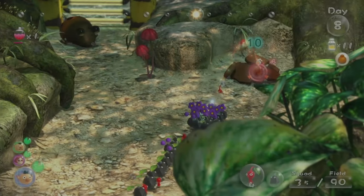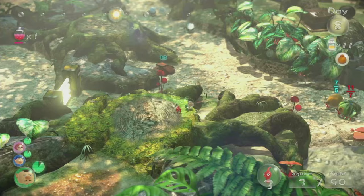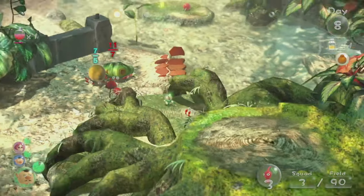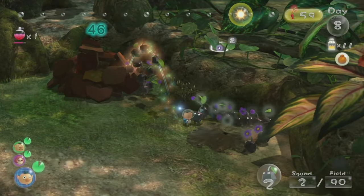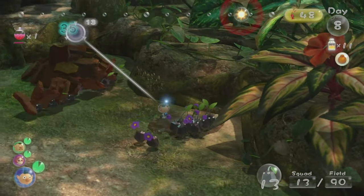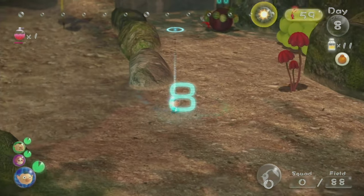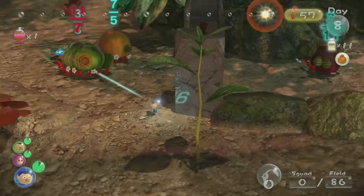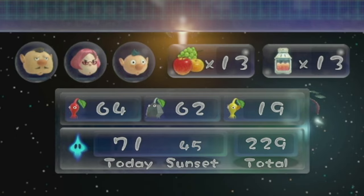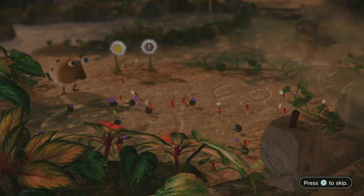On Day 8, we work on building bridges around the Tropical Wilds and I end up making the same mistake I did back in the Distant Tundra — I get Pikmin to bring back enemies before the bridges are finished. So again, I make a mad rush to finish the bridge before the day ends, and again, I don't make it. All the Pikmin carrying enemies and all the Pikmin building the bridge all die — 45 in total. The most dangerous thing in this run so far has been the bridges.